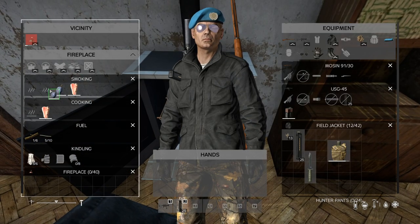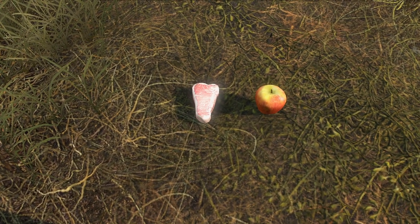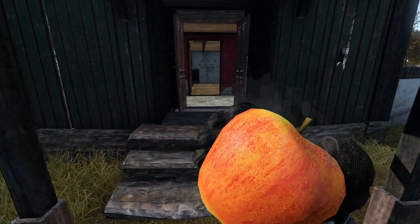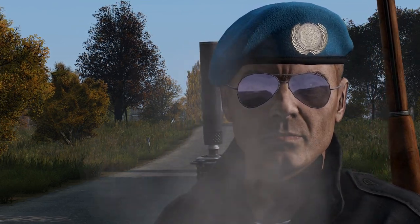On a fireplace, one slot allows you to grill food and another slot allows you to dry fruits and meats, which extends their lifetime. Meats and fruits will begin to rot in your inventory after a period of time, so your best solution is to eat them as soon as possible. Remember your stomach can hold a lot. And aviators still make you a hundred times cooler.